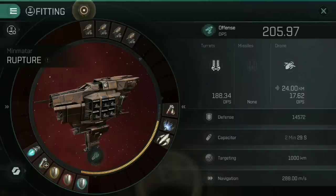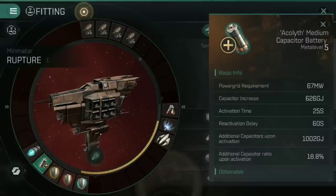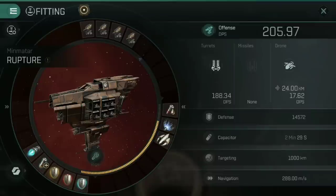This is not a capacitor-stable ship, and there are times it's going to take a lot of damage and not be able to feed that back with the Nosferatu. This is where the Acolyte Medium Capacitor Battery comes in — I can activate it for 25 seconds, then it has a 60 second cooldown. For those 25 seconds, 1,002 GJ of capacitor is dumped in, meaning active systems feed off that battery first while my actual capacitor recharges in the background. After chatting with the guys in Catskull, I was initially skeptical, but jumping into anomalies this morning confirmed that yes, I do need that battery in certain situations.